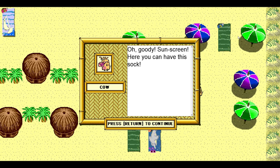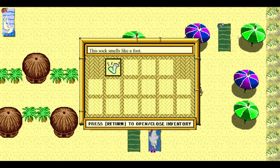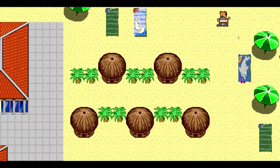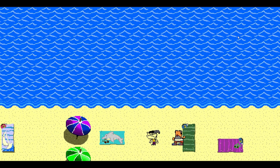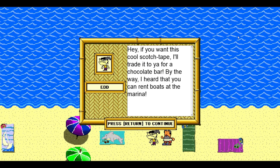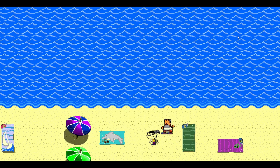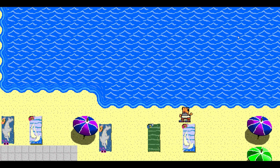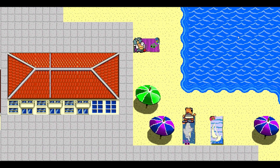Oh goodie, sunscreen. Here, you can have this sock. This sock smells like a foot. There is trouble afoot — sorry, that's a Bob's Burgers sort of pun. It's Ed! If you want scotch tape, I'll trade it for a chocolate bar. Oh yeah, I remember the boats — you could go out. I remember the volcano episode. The collision is a little bit naff in this. I'm surprised they didn't fix it in this port to make it a little bit better. Maybe they're nostalgic for the glitches.